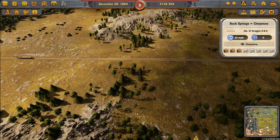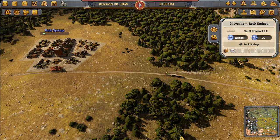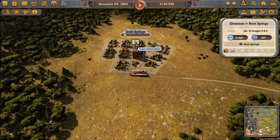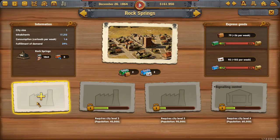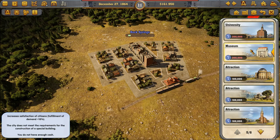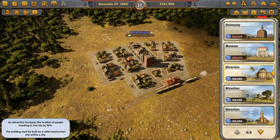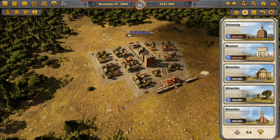The citizens of Denver are impressed by the railroad. We need 200 passengers — I don't really know how many passengers are in each box; maybe 100 passengers per suitcase. We delivered something — 25 passengers. Now we can buy a city building: two or four extra innovation points for a university or museum; increases citizen satisfaction and fulfillment of demand by 10%. And there are attractions that increase number of people traveling to the city.